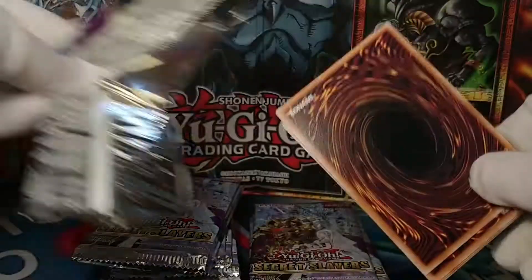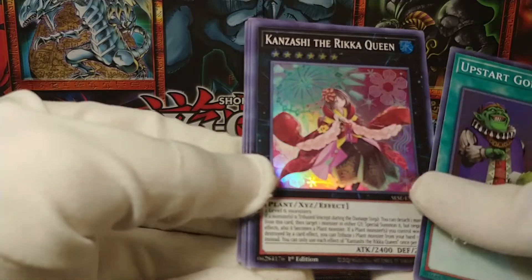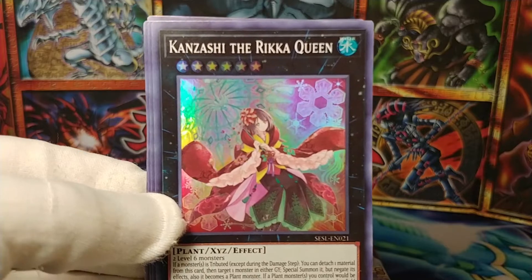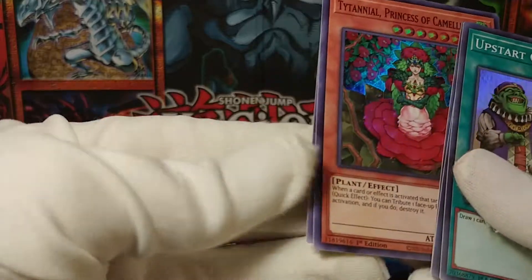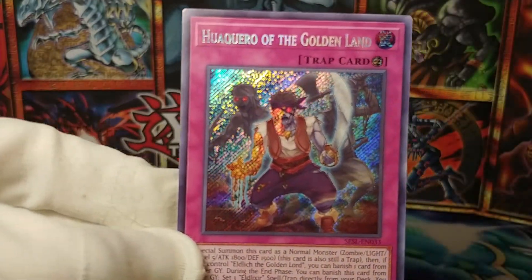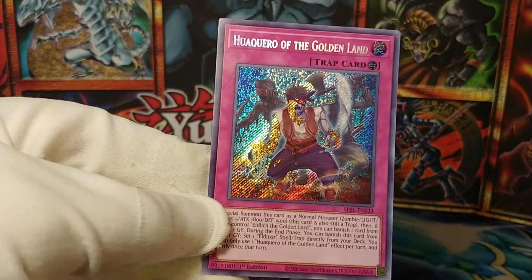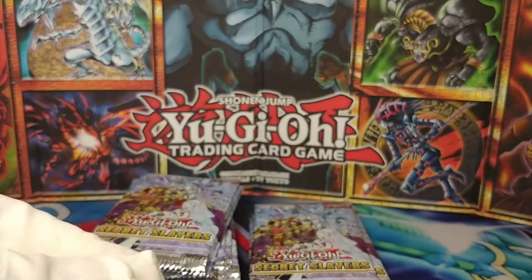In this pack — what do we got? We've got another Upstart Goblin. I feel like that's definitely not the worst super rare to be pulling more than one of. What is this? Kan Zashi, the Rika Queen. Trap Trick. Princess of Camellias. And Huacaro of the Golden Land. Are these Golden Land people, like, Spanish? Is that the thing — Conquistadors and whatnot? I don't know, I'm sure there's a lore reason in there somewhere.